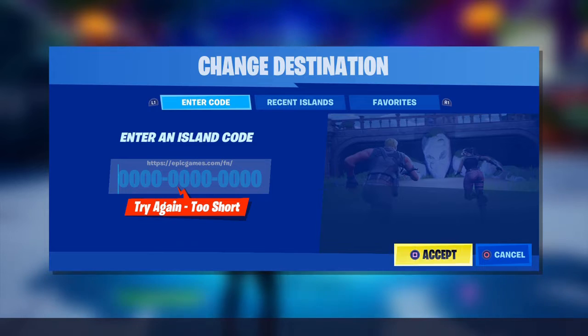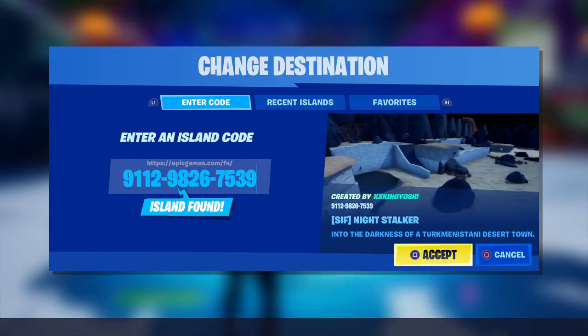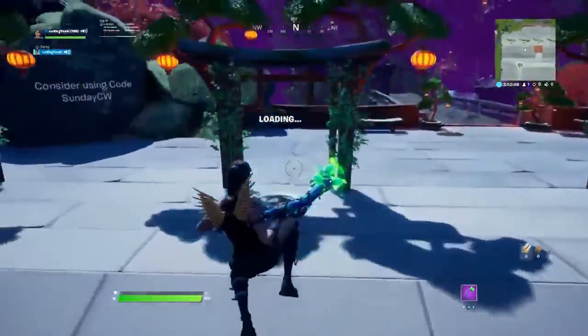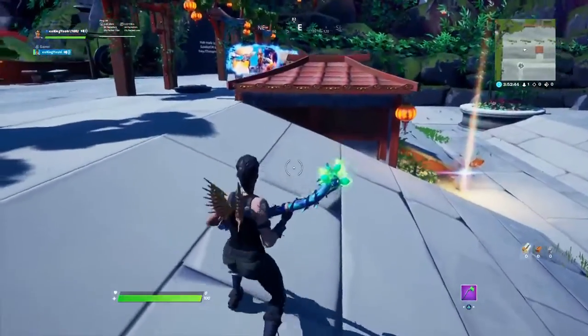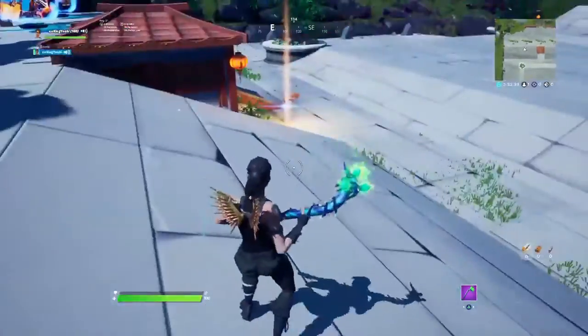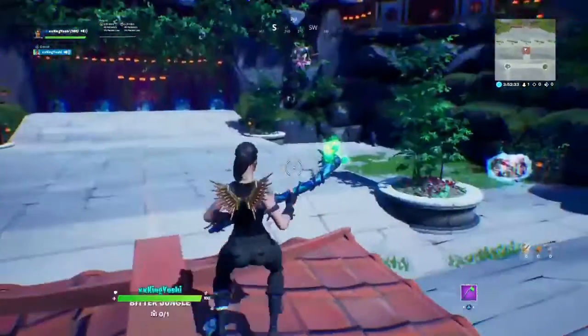Let's go ahead and enter one. So we enter Night Stalker — I'll accept. The island will load and change to Night Stalker. Just wait on it. Okay, this hub — this is the gathering place before you go into the room. It's like an interactive lobby.